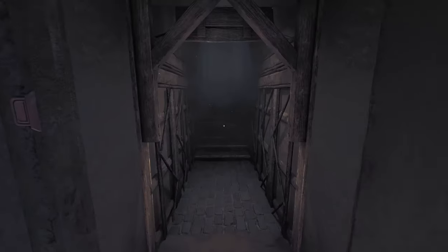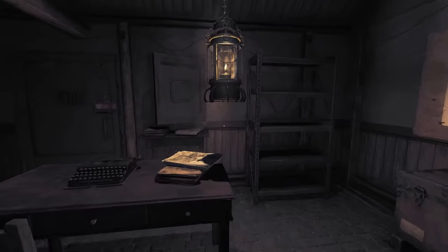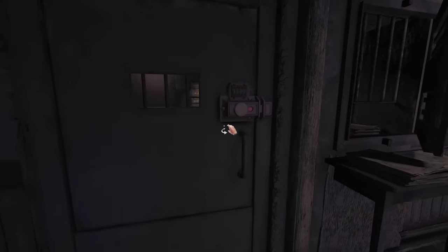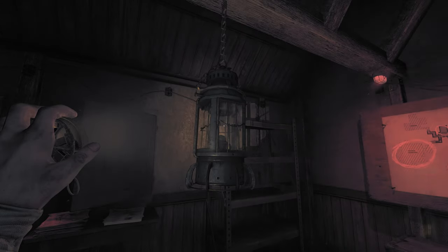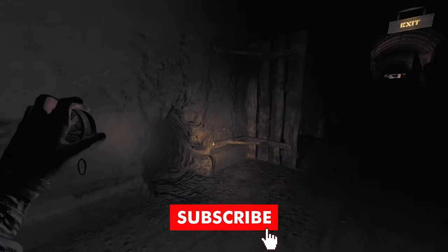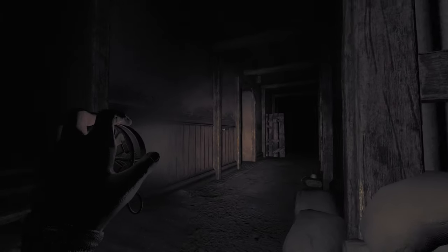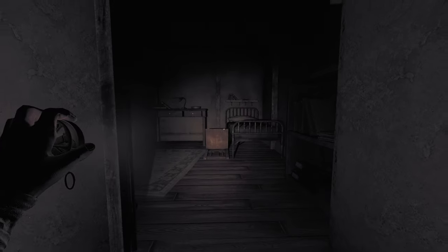My last tip: you really want to avoid losing progress when you've managed to advance the story or found a valuable item. The game gives you the option to save at any time by simply clicking the lamp in your safe zone, so make sure to head back there as often as possible and hit that lamp. And without spoiling too much, that's pretty much the most important stuff you have to know. If you found this helpful, consider subscribing — I'm trying to reach 100,000 subscribers by the end of the year. See you next time!